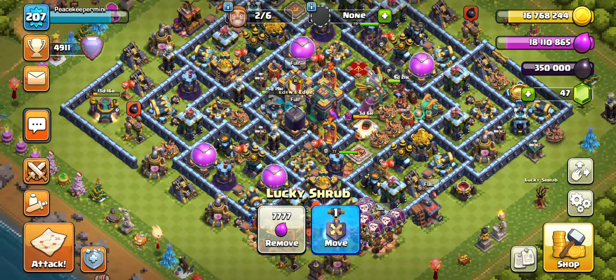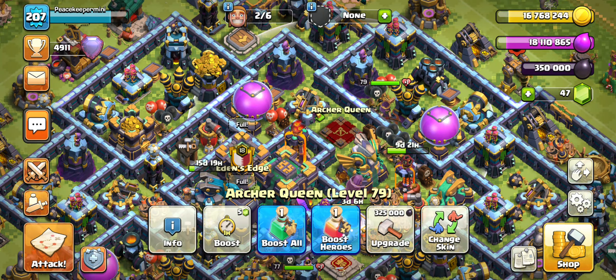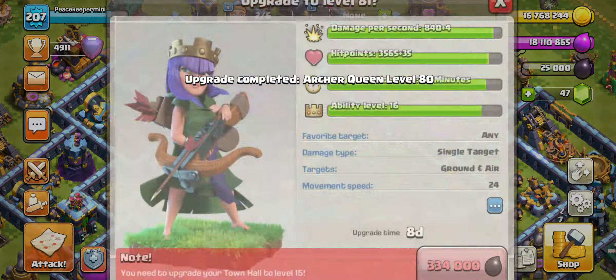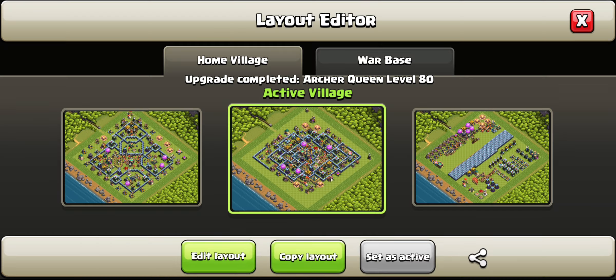What's up everybody, peaceful day for you guys. Welcome back to Town Hall 14, that's where we are going to be maxing out our Arch Queen. We're going to max it out. We already have a max queen at Town Hall 14, which is amazing. So let's do it now because we have the max dark elixir. Queen going to level 80 — 325,000 dark elixir for 8 days — but we have a Book of Heroes. Bam! And now we have a max Arch Queen.